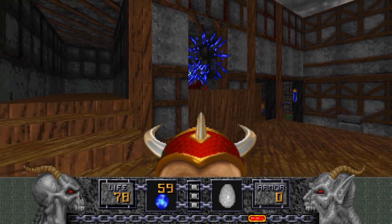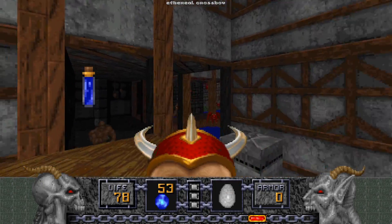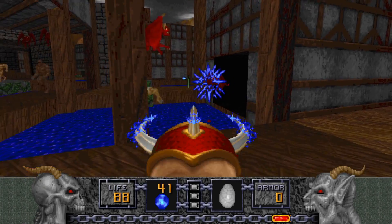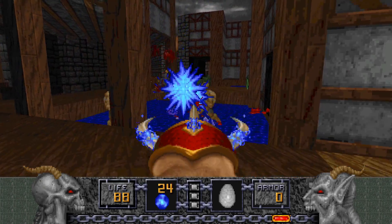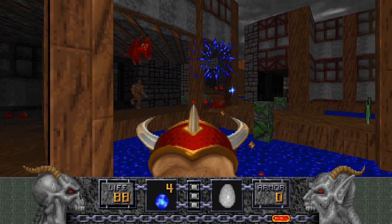Hi there. In this video, I'll be covering the Dragon Claw from Heretic. This is the rough equivalent to the Chaingun in Doom. It fires slower, but has the potential to do more damage. It also has a fire mode with the Tome of Power that is more niche than the previous weapons I've covered up to this point.